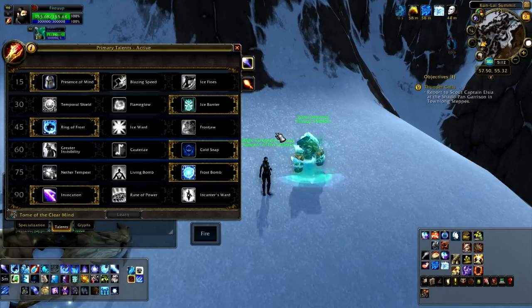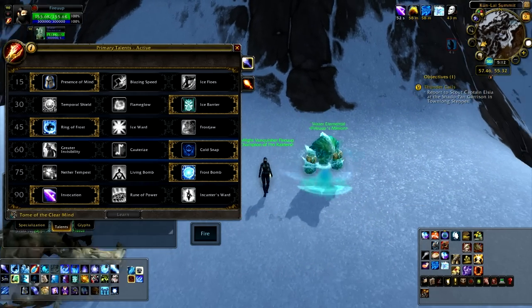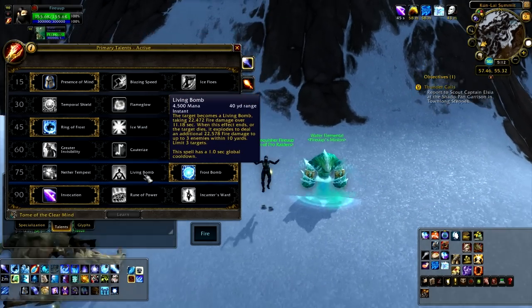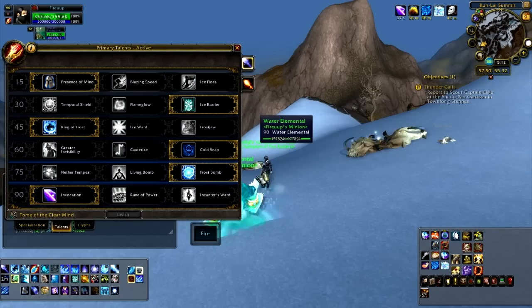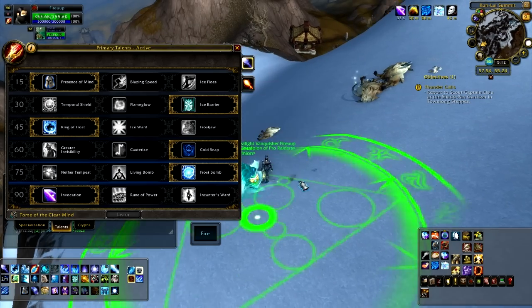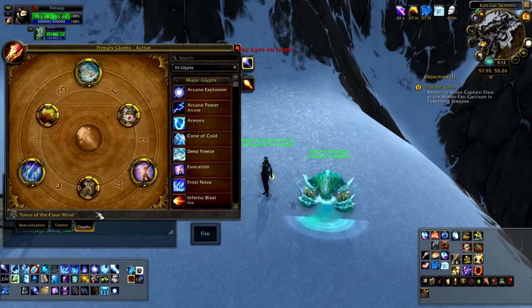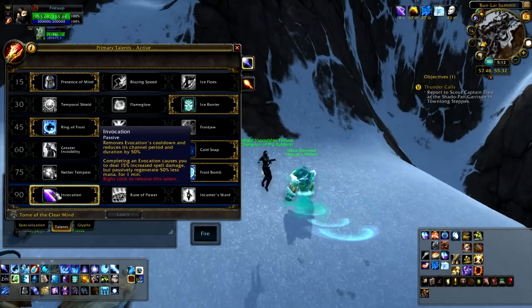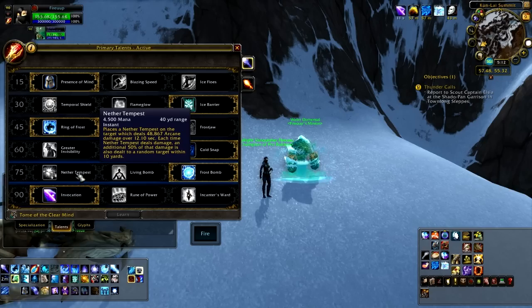Next row, I've been told Nether Tempest is good. I tried it — it's more of a battleground thing for the procs, or a 3s or 5s thing. But I'd still go with Frost Bomb for 3s. For 5s, I could understand Nether Tempest just for the extra procs. Living Bomb is a fire thing — keep it in fire. Frost Bomb is hands down the easiest to control. You Frost Bomb something, drop your Pet Freeze and Deep Freeze, and by that time the target should have exploded. Frost Bomb is the best for Frost Mages right now, unless you're doing 5s or battlegrounds.